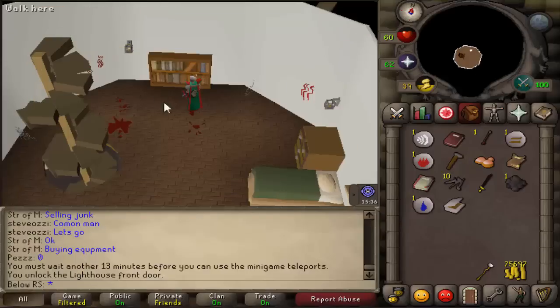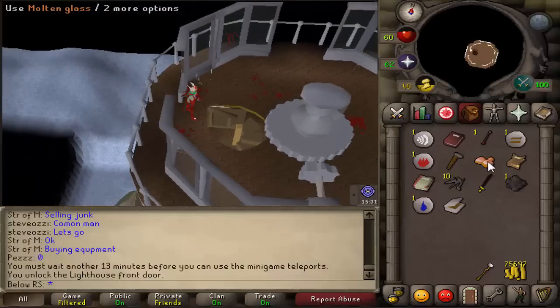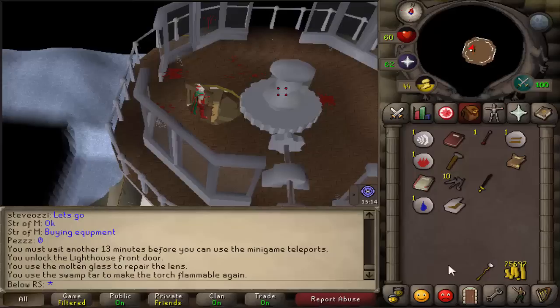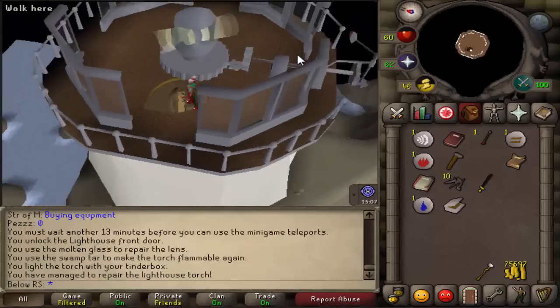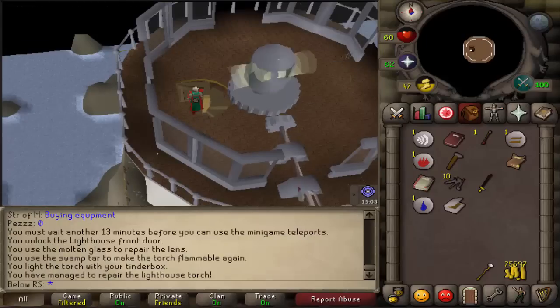After reading those three books, go upstairs and use your molten glass on the lighting mechanism. After that, also use your swamp tar and your tinderbox. You'll see it lights on and starts turning — if it looks like mine, that means you did it right.